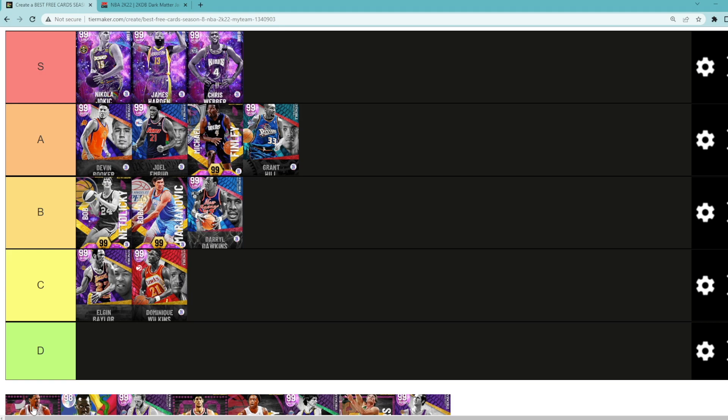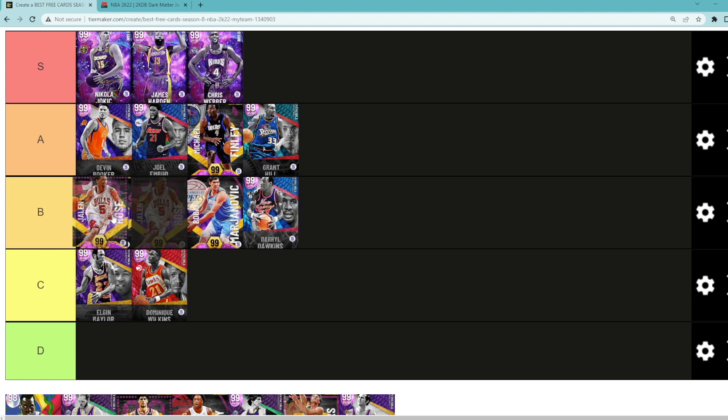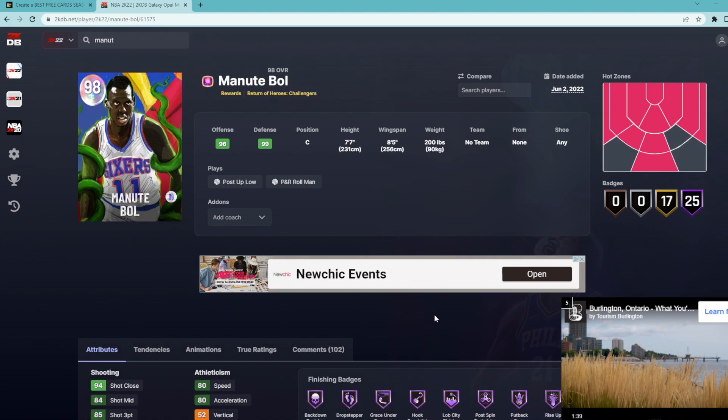Looking at Dark Matter Jalen Rose — I think he's a pretty solid card, going in B tier. He's probably not on the same level as A tier guys, but he'll be one of the better cards in B tier. Looking at Manute Bol — just for his size, his wingspan, and his ability at the center position, there aren't that many good centers in the game right now, so I think he's got to be in A tier.